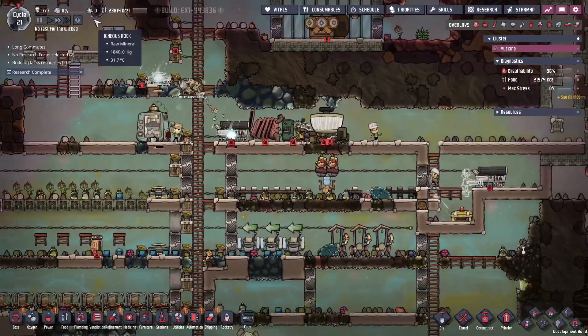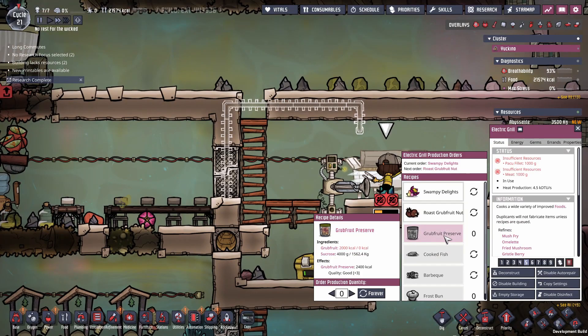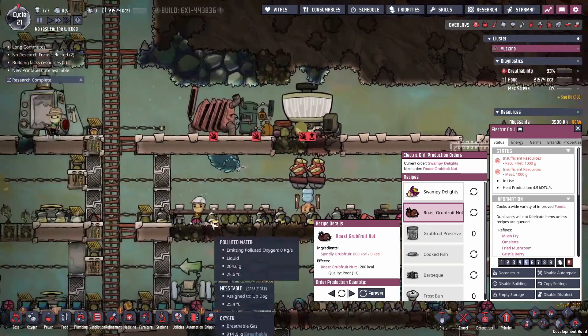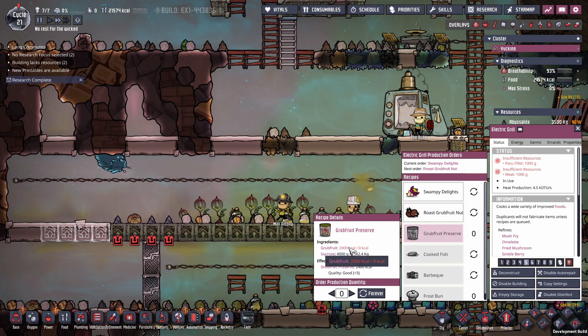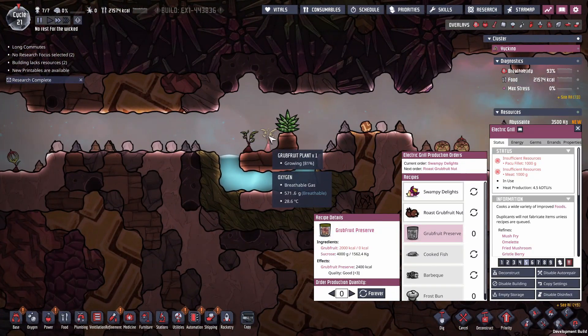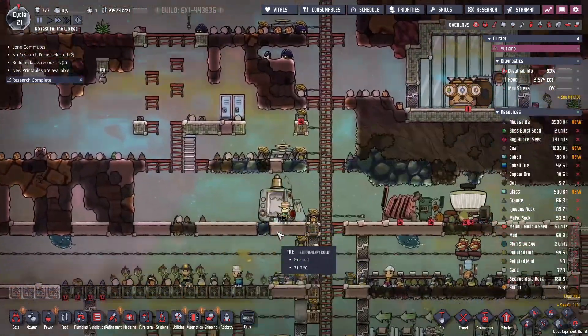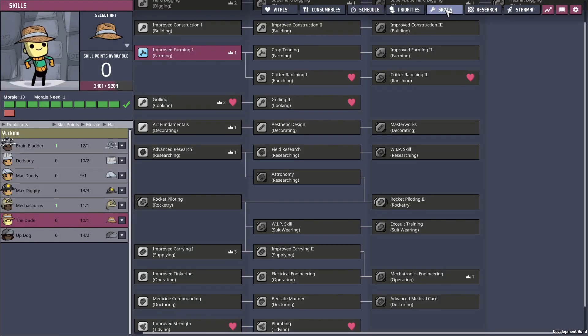We should probably get around to overbuilding food — it's a little lower than I'd like. There's some mystery meat going straight into barbecue. Also noticed: grub fruit preserve requires 2,000 calories of grub fruit and 4 kilos of sucrose — it's a long-lasting grub fruit jam. Grub fruit nut is made from spindle grub fruit. Grub fruit preserve is made from grub fruit that's been tended by a divergent bug. So we want to get more of those bugs in there.